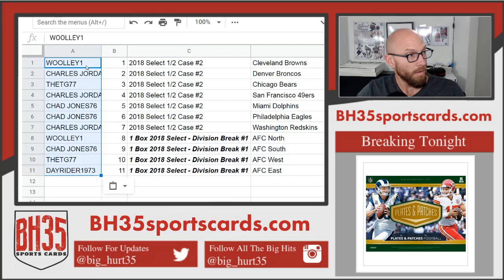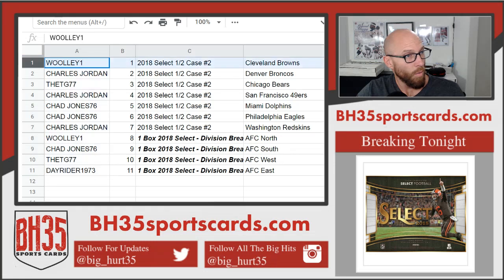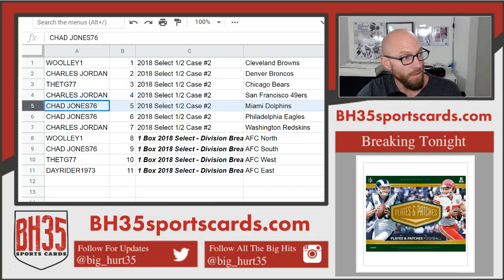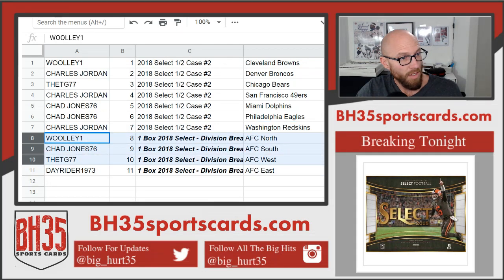All right, here we go. Willie getting the Browns, Charles the Broncos, TG the Bears, Charles the Niners, Chad the Dolphins and Eagles, Charles Washington. Willie gets AFC North, Chad AFC South, TG AFC West, and Dayrider AFC East.